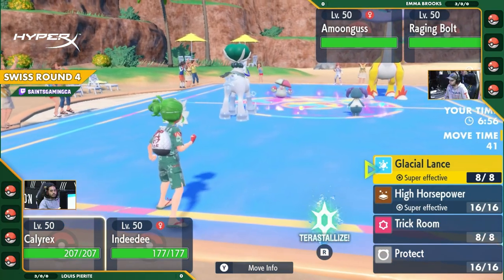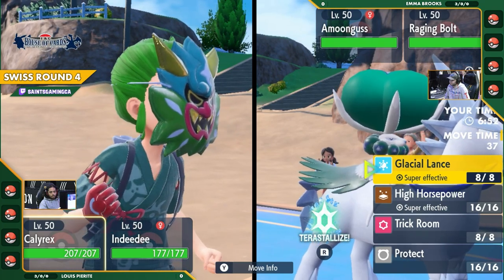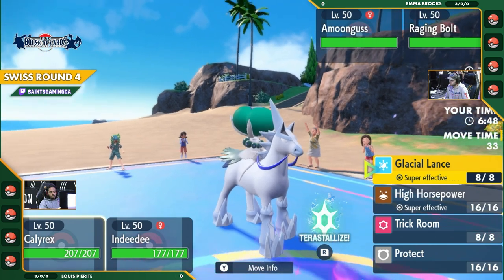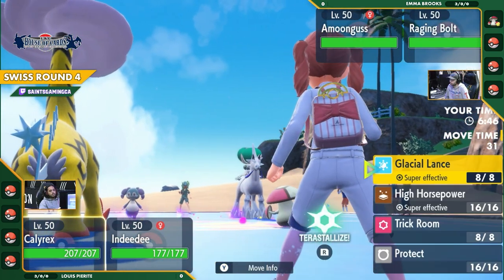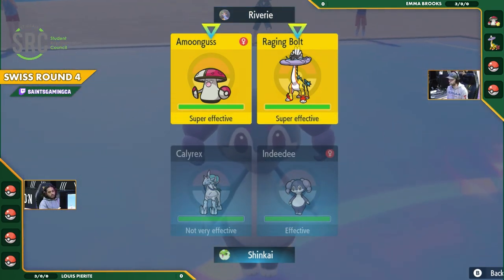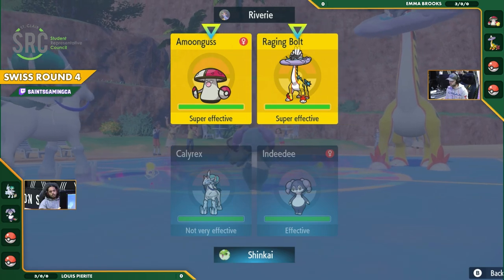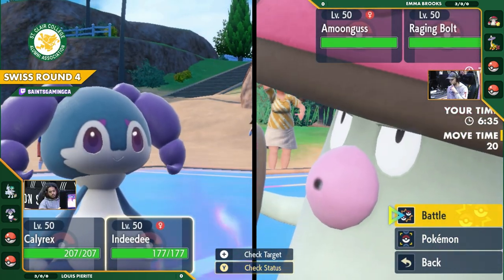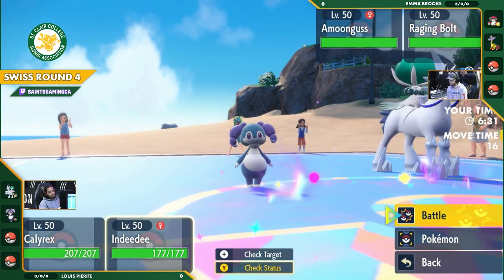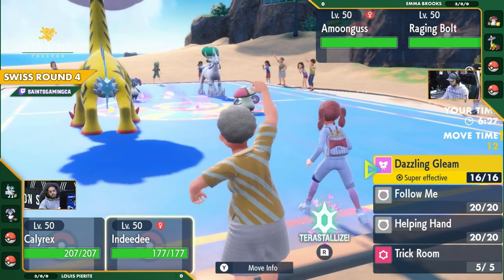And here we are in the next round, Emma versus Lewis. It's going to be a very interesting duel with Ice Riders here, but only one, probably in the backline for Emma — not leading with it is an interesting choice. Unfortunately for Emma, Calyrex is going to be a huge threat to both of these Pokemon: Dragon weak to Ice, as well as Amoonguss being a Grass-type also weak to Ice, but I think Amoonguss actually withstands this hit.